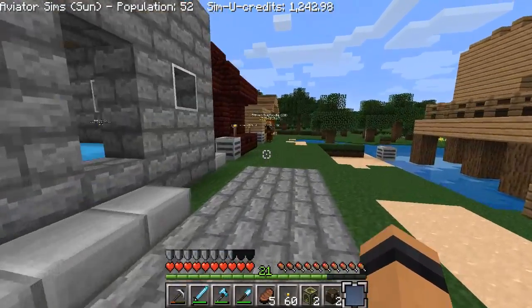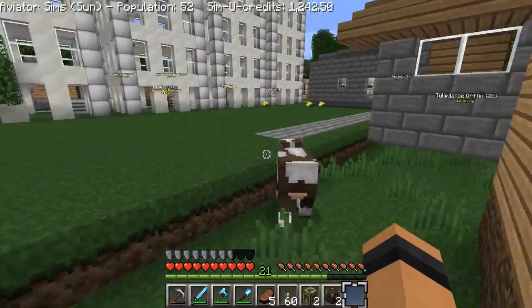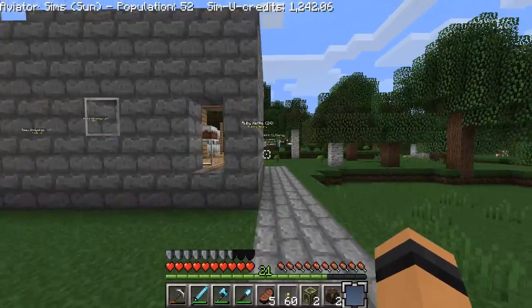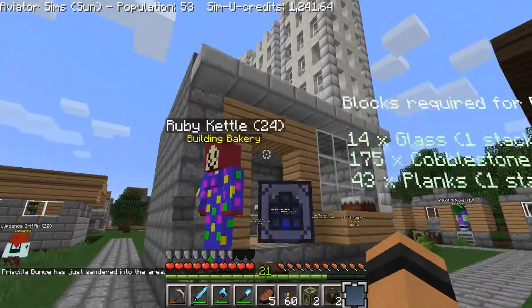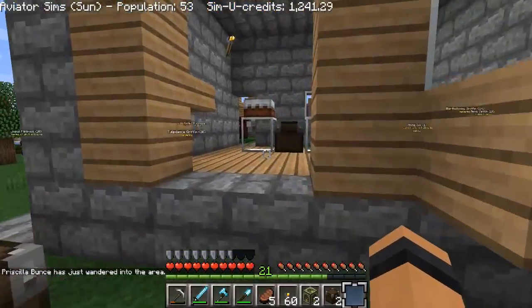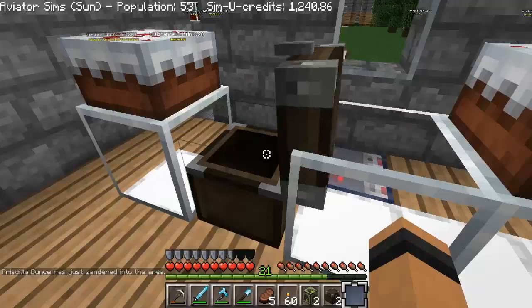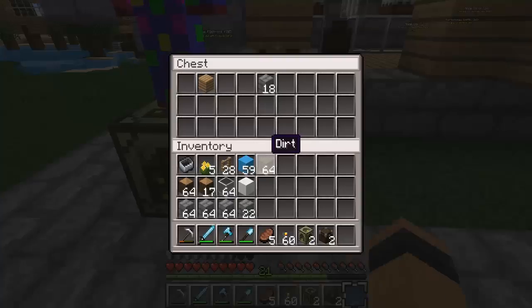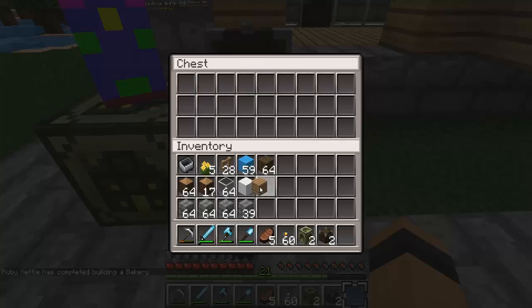Let's head out and continue building this marketplace before we head over to start the fields. One thing I really want to put over here is a grocery store, because I feel like it's something we're going to need. Let's check — the bakery is pretty much finished. Oh wait, what's in the bakery? It's got little cakes and a chest — I guess the baker can bake things, but they're probably going to need some type of supplies. And the bakery is complete.